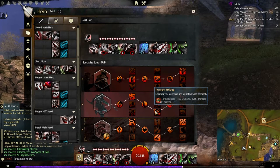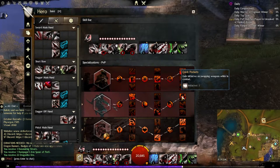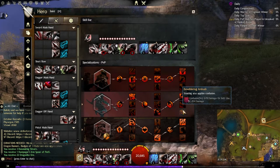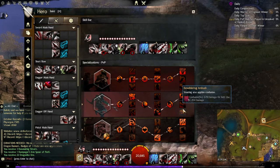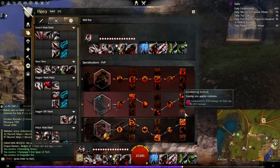Still on Trickery: Pressure Striking — enemies you interrupt are inflicted with torment for five seconds, about a thousand damage base and another thousand if they're moving, which is really nice. Then Quick Pockets — gain initiative when swapping weapons while in combat. This one is up in the air; you could switch it out for Bewildering Ambush. A lot of people might prefer that one, and I think the original video uses it. The reason I didn't is it only lasts five seconds and your skills are already interrupting a lot anyway.